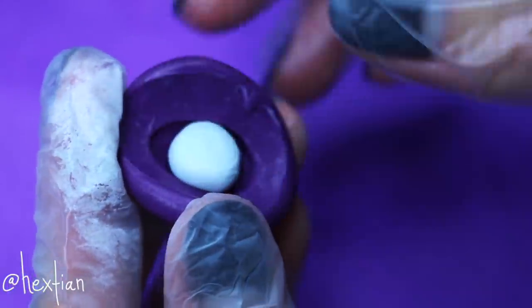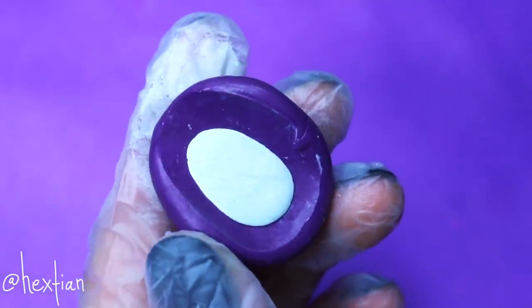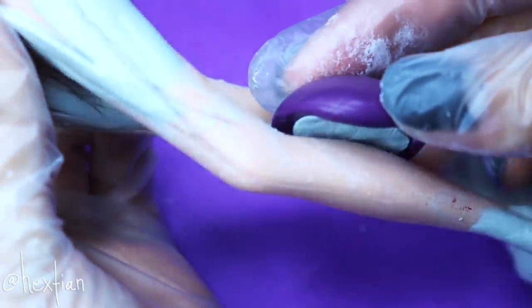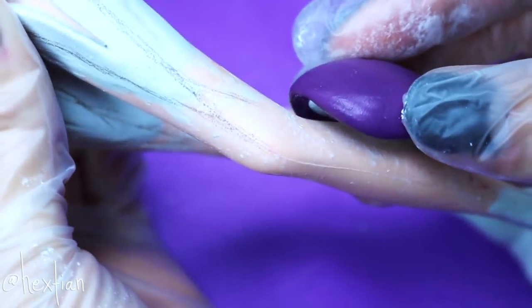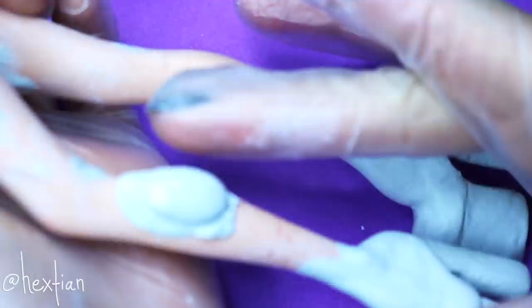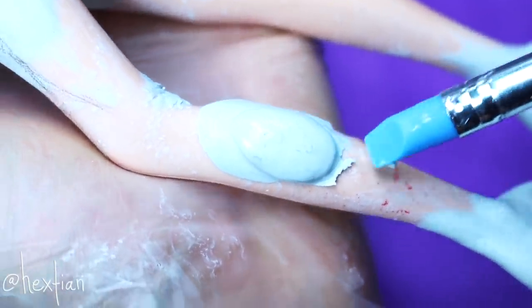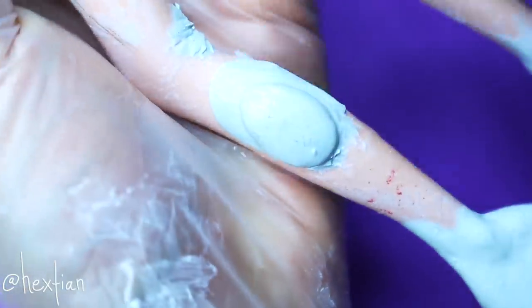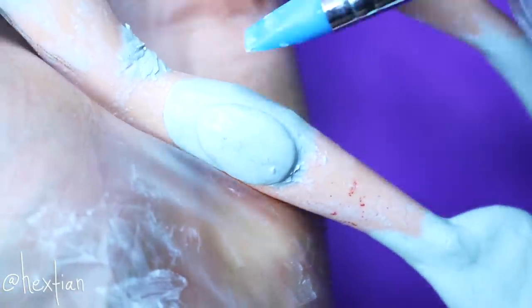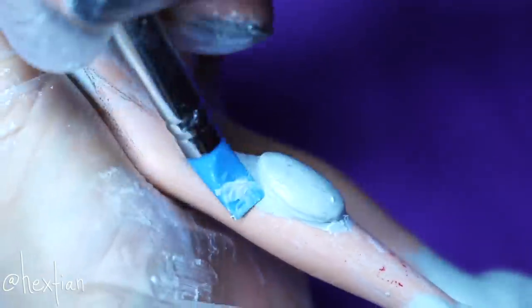I'm just stamping the orb mold onto her skin and blending it as much as possible. I thought this technique would work better because it will be easier to cure on skin and would be a little more seamless.